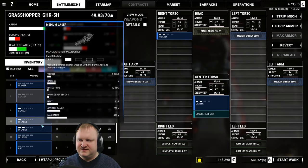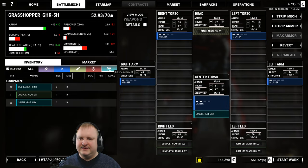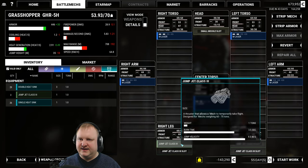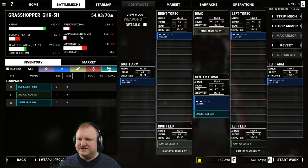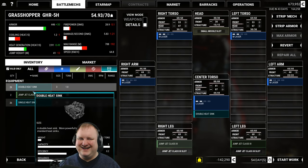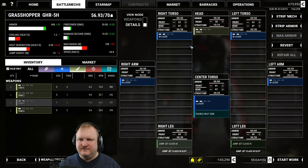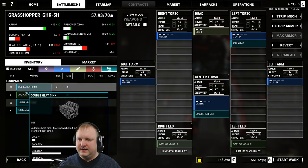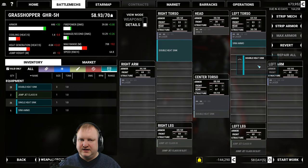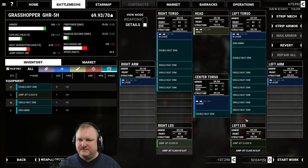I've got two good medium lasers and twenty-three not so good medium lasers. We have a lot of tonnage here. I'm gonna give this thing two jump jets, and for the rest — wow, damage per second is really low, 5.8. You could put an SRM4 on top, just to add a little bit more DPS potentially. Does this make sense?